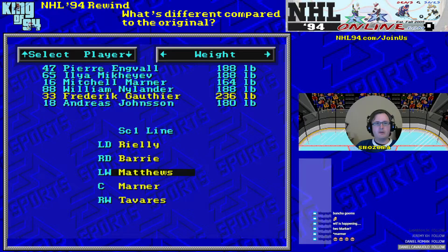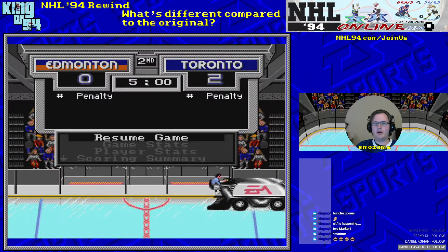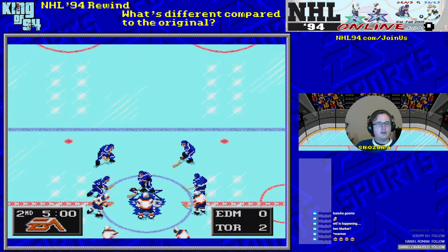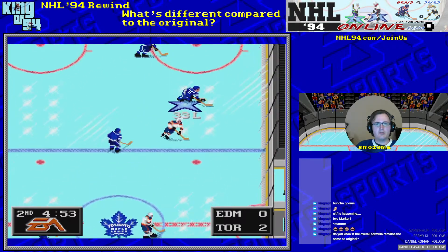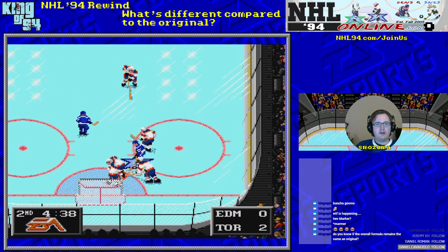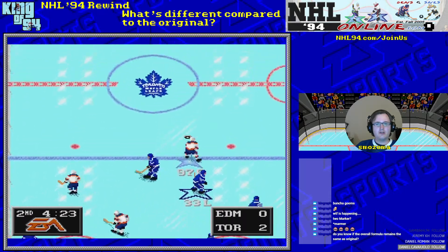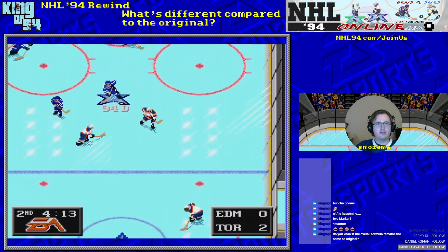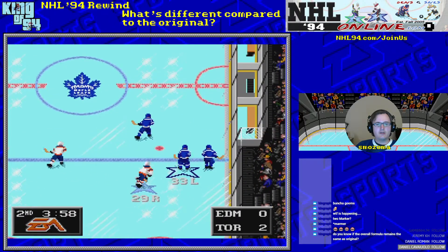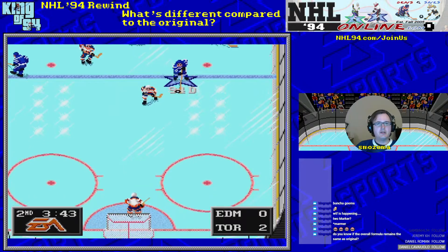I wanted to try Brett Gauthier — 236 pounds. I think that's the heaviest you can be in NHL 94, or maybe a bit higher. The reason to test him out is to see how good he is at checking. He's a heavy player so he should be good at checking. I can't catch McDavid though, so let's come over to his wing.